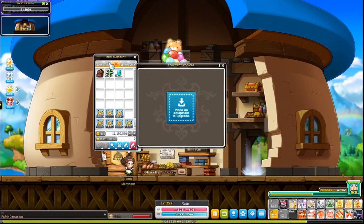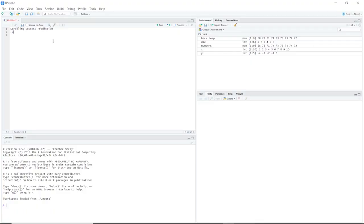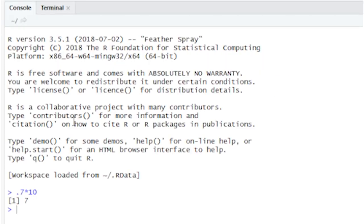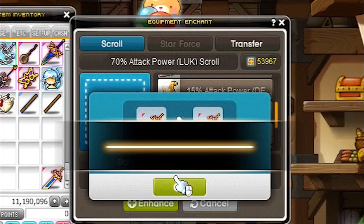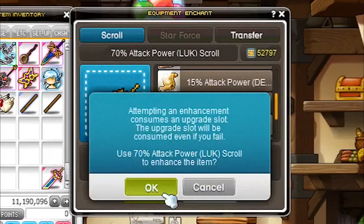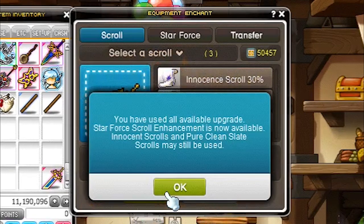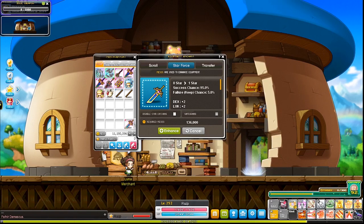Now we just spell trace our weapon 10 times with 70 spell traces. Theoretically, by running some complex statistical analysis using R Studio, we should expect to see an average of seven scrolls pass out of 10. RNGesus blessed us and we passed nine scrolls out of 10.